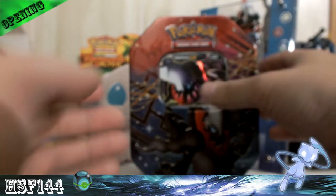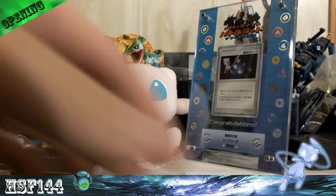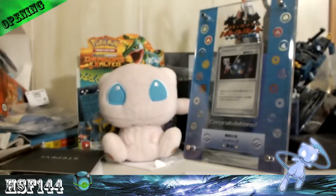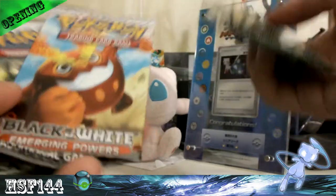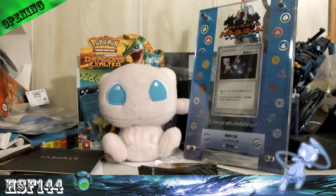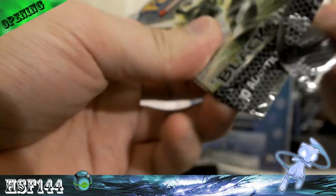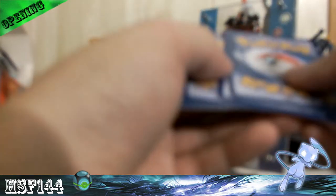That's not all I have for you today, because I also have a Dark Raiders tin. I got this one because I needed the promo — I can't pull one for the life of me. So let's start with two packs: Dragon Exalted, Emerging Powers, and a Black and White. Let's start with Black and White. People are starting to use the Energy Switch, which I knew was gonna happen, so I'm kind of looking for those.